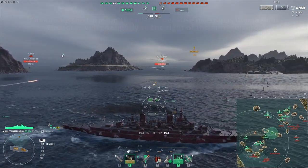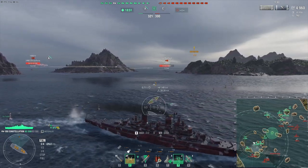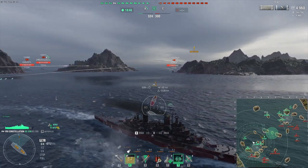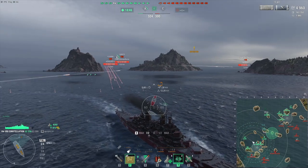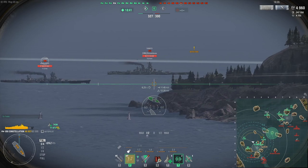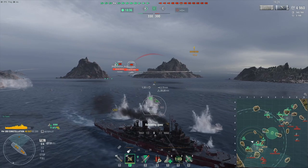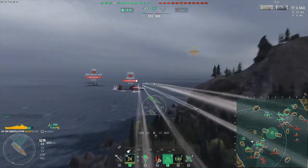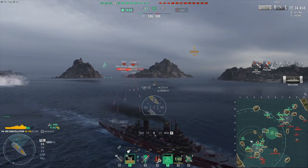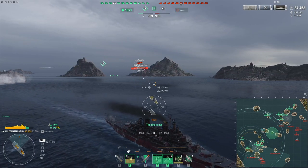She basically has it all. She also has great anti-air. The guns are basically Colorado guns — they have slightly better dispersion but slightly worse sigma. The penetration and all of that is the same as the Colorado's. And Colorado guns aren't really anything to scoff at; they are absolutely capable of citadeling cruisers like the Yoshino. Well, there goes most of the Yoshino's HP just like that.